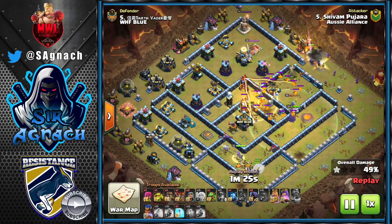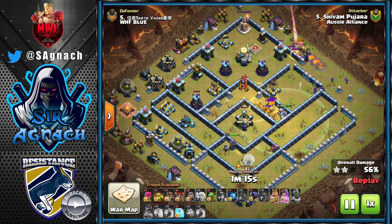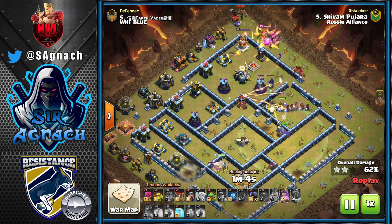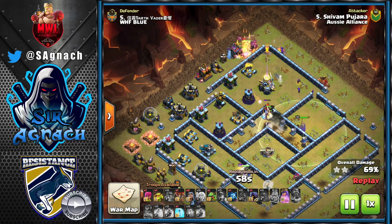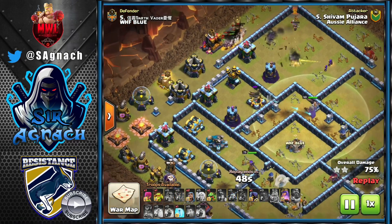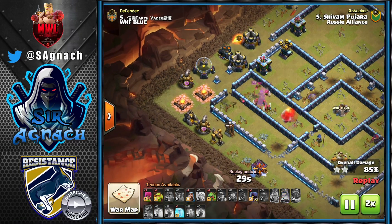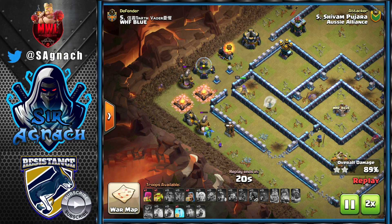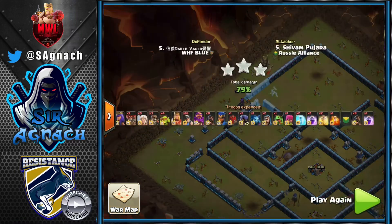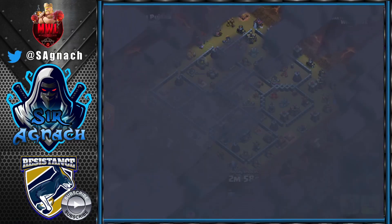The Queen goes in and gets rid of the multi-inferno in the center of the base. Most of the hybrid troops disappear. He still has one freeze, gets the hogs and PEKKA from the siege barracks — they get rid of the grand expo and go into the multi-inferno. A couple of giant bombs and a tornado trap slow things down, but the Queen goes through the wall targeting the scattershot. He uses the Queen ability, sprinkles the remaining troops, and gets the triple.